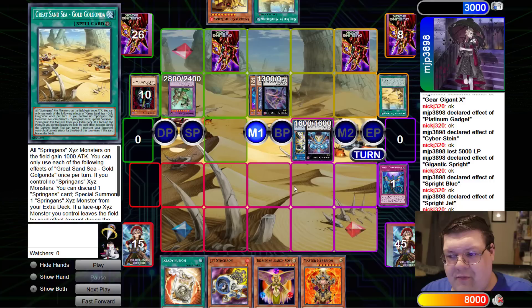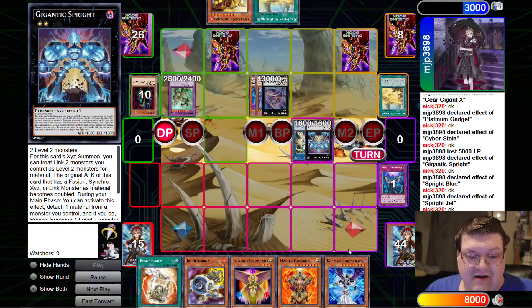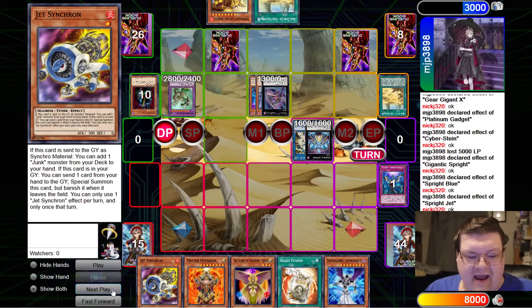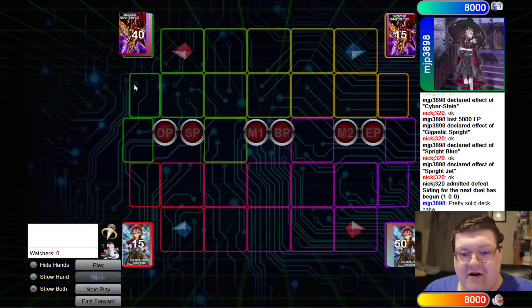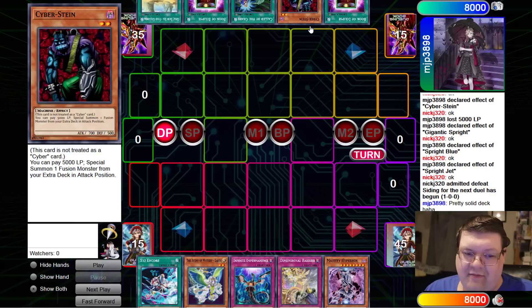How in the world are you supposed to break this? Be completely honest with me here — because we had to Imperm the Cyberstein. There's no stopping that. We drew Dark Lord as Medeus. Yeah, I too would cry. Any time you see Cyberstein actually get involved with things, it usually is going to put you in a very, very, very bad position.